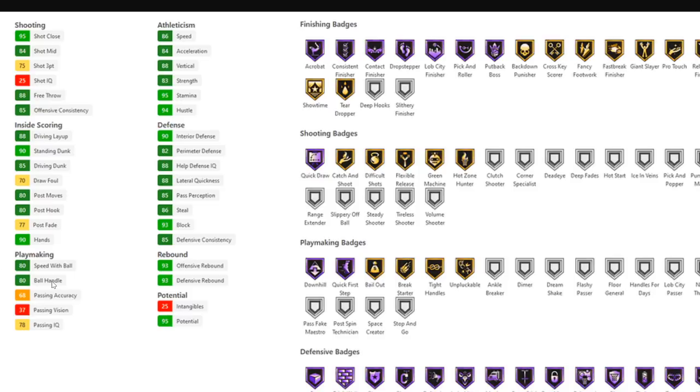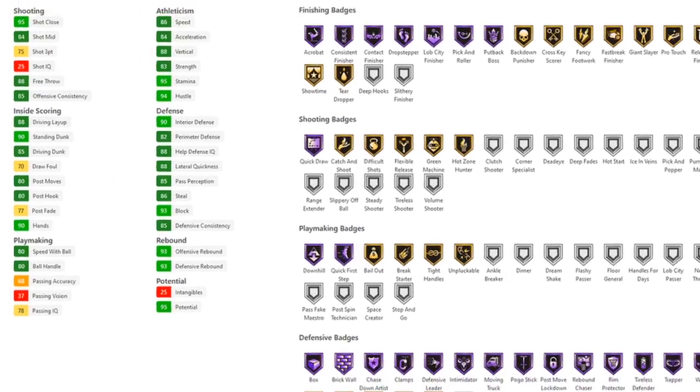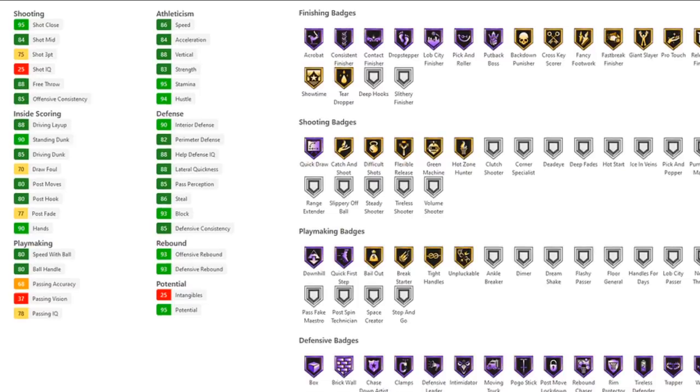If you have Terry Stotts and Floor General, he can speed boost. He may be a point center depending on what the dribble sticks are. He's got 86 speed, 84 acceleration which is really, really good. Also got really solid lateral quickness of 88 for what I think is a 7-foot-tall center. He's got 85 or 93 rebounding, 85 defense, 93 block. If this guy is cheap, he's going to be really good, especially with the Hall of Fame Intimidator badge.